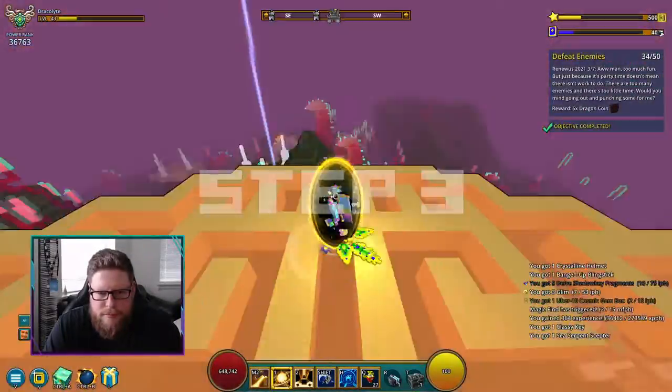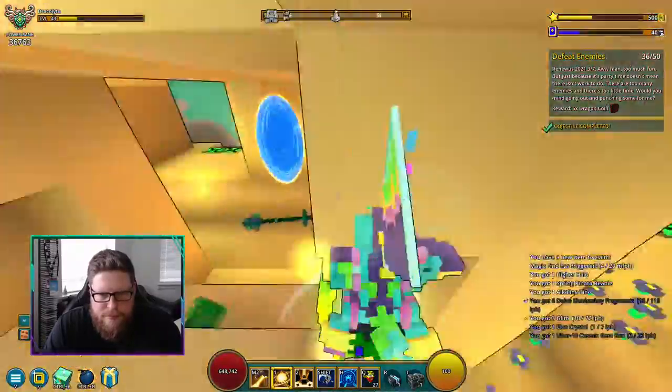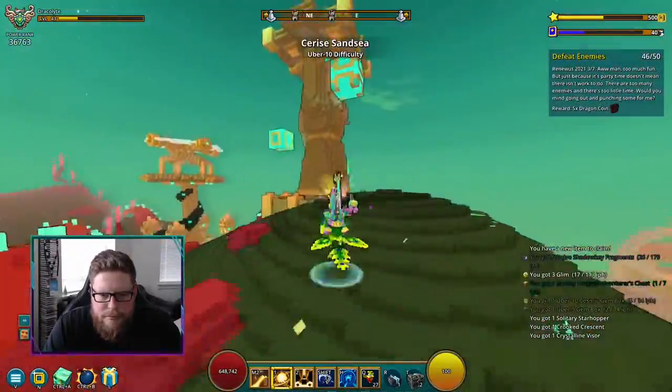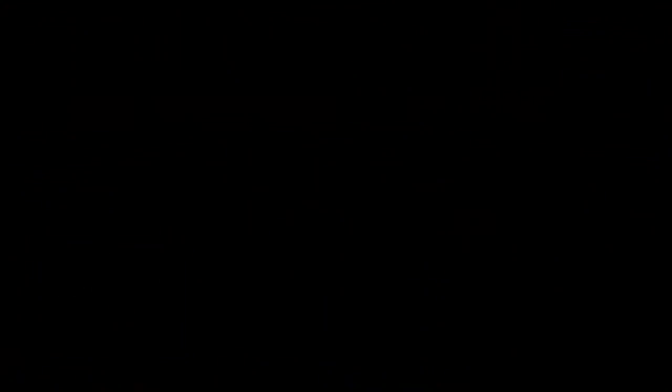Step number three is to defeat 50 enemies. It's any enemies — it doesn't have to be enemies outside of dungeons; it'll count inside dungeons too. If you find a skull dungeon it's going to go pretty quick, and then you are done with step number three.